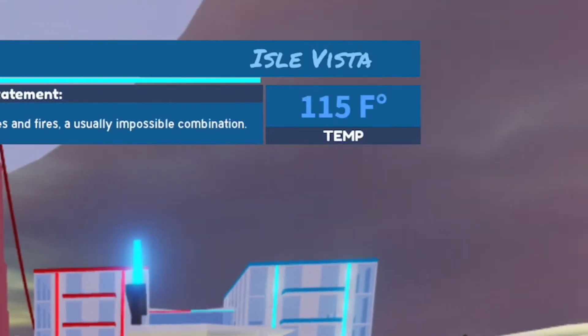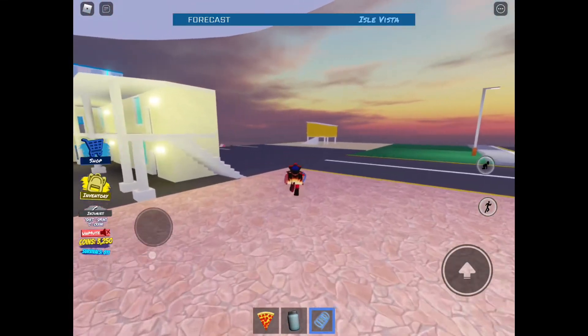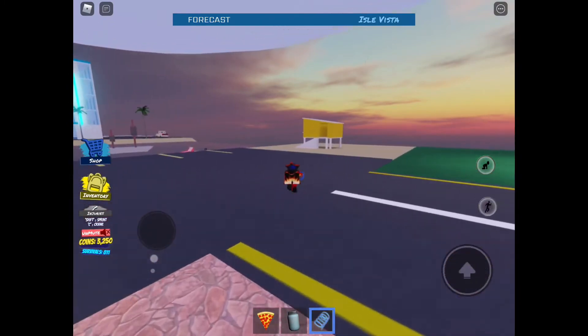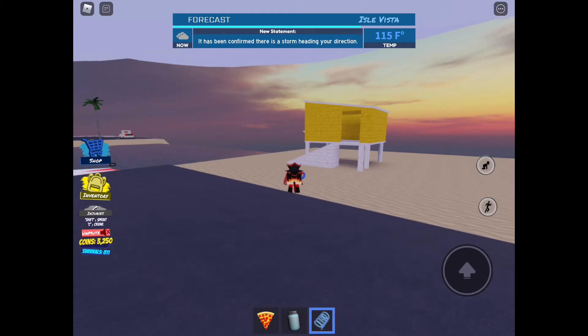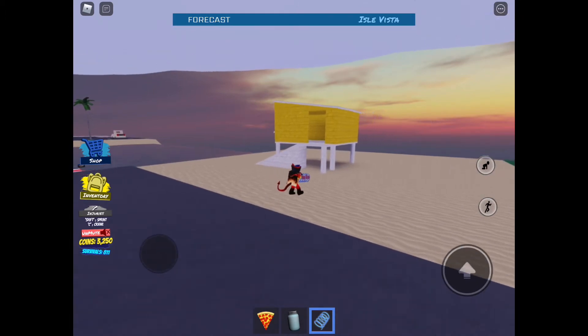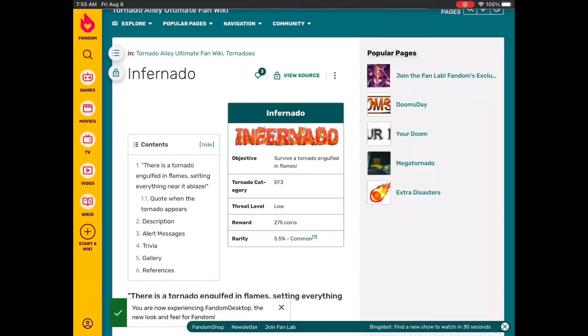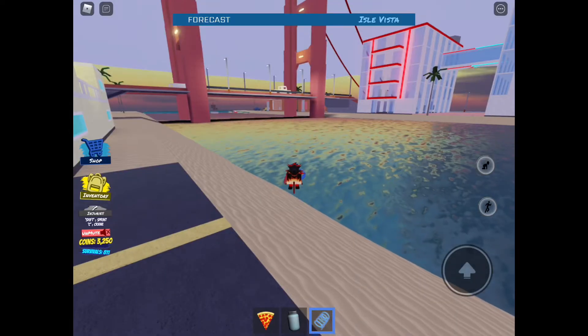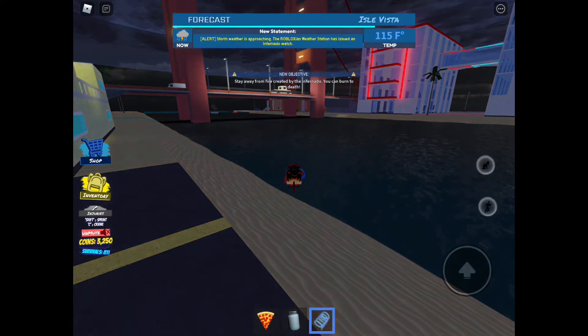The first thing you'll notice is that it's literally Venus outside. What this tornado does is it goes around the map and sets things on fire — that's pretty much it, other than that it's a normal tornado. Because the tornado has so little to talk about, this will be a pretty short episode. This tornado is actually as strong as an EF3 but the size of an EF2, so don't be fooled.